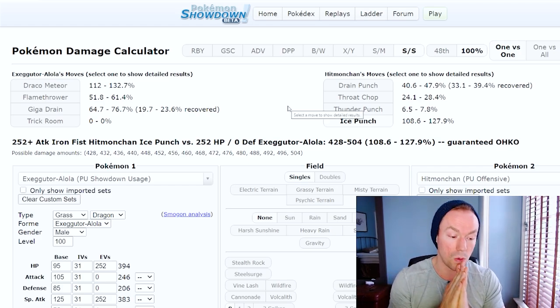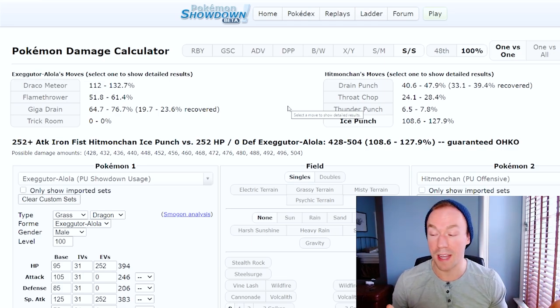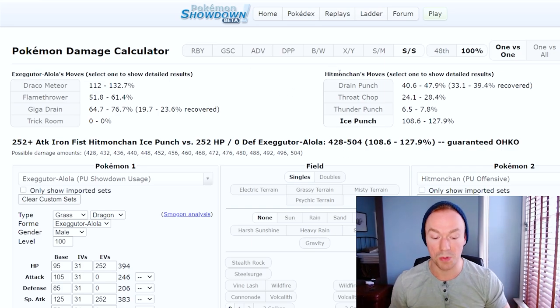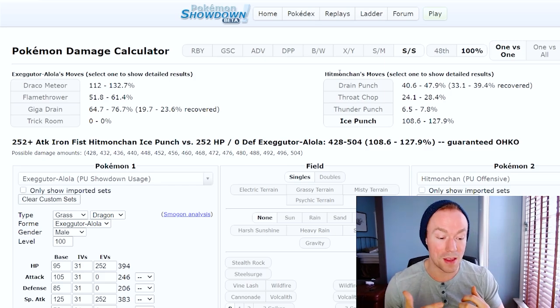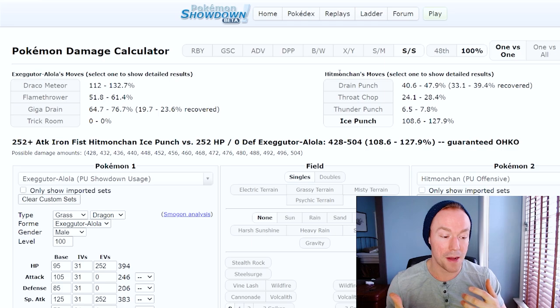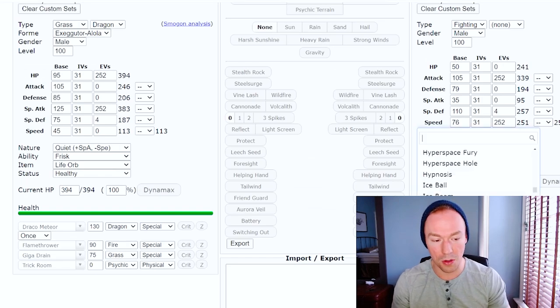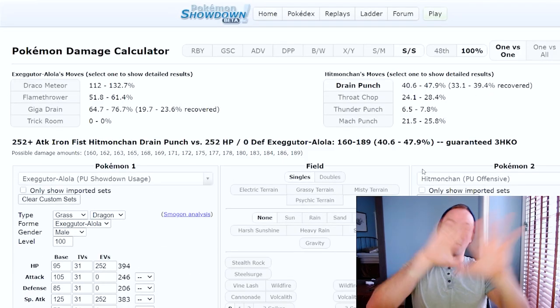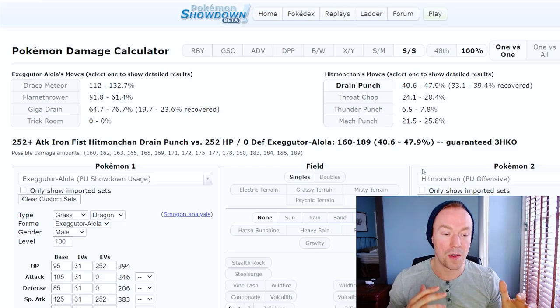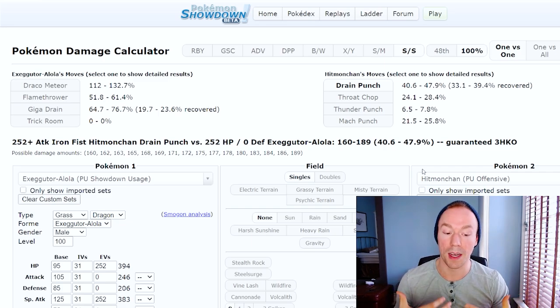Let me check that calc — scroll down, Ice Punch. Ice Punch can OKO our Executor Alola. And we see 250 Speed here versus 113 Speed on my Executor, so it's faster too — it could just beat me straight off with an Ice Punch if it's got that. That's worth noting. Now if you're a new player and go, 'well, how am I supposed to know it's got Ice Punch?' Again, if you learn that firsthand, there's a good chance you go in thinking 'great matchup versus Hitmonchan' and get smoked by an Ice Punch right away. That sucks — but the key is you learn going forward.